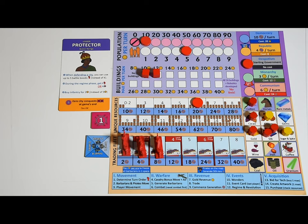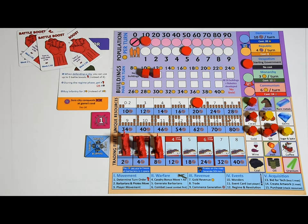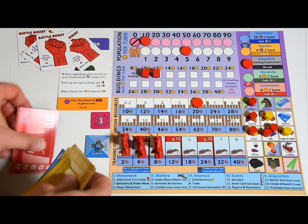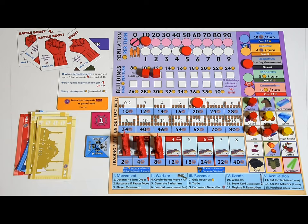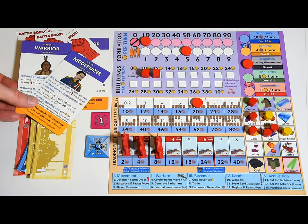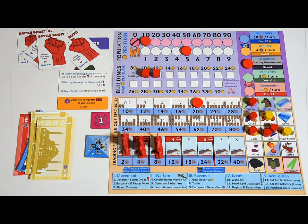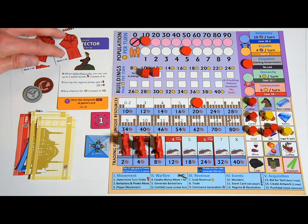During the regime and revolution phase, players all start with a leader — several leaders give you a bonus during this phase, so make sure to get those now. If you're not happy with your leader, you can do a revolution: you'll need to pay half of the commerce you just generated. If you do a peaceful revolution, you'll pick a new leader between two random ones. But if you want to choose your new leader or keep your current one, you do a violent revolution — in that case you'll also lose half the gold you just earned during the gold revenue phase.